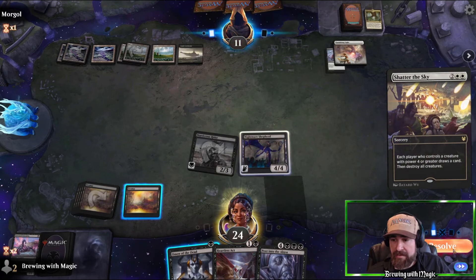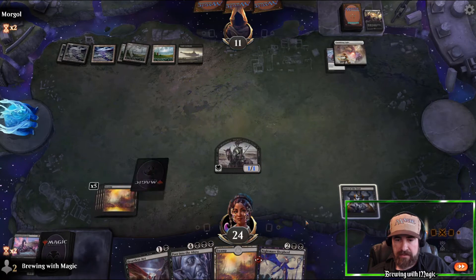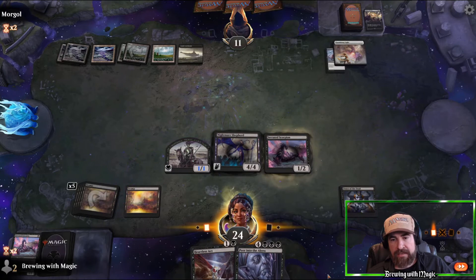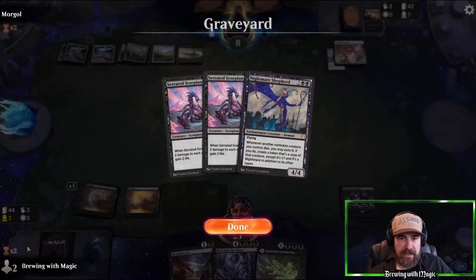Another Shatter in the Sky resolves. We draw a land. Take the action and pass the turn. Before our turn we throw out the Omen and collect our Nightmare Shepherd back. Now we throw the Nightmare Shepherd first so the Scorpion is already protected when it hits the board. Swing in for one, gain a life, bringing them down to 10. If they board-wipe again, another Shatter — at least we get the Scorpion back, they take two, and we get it back again.